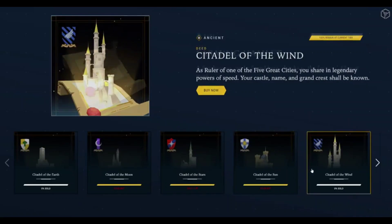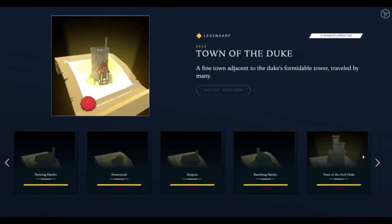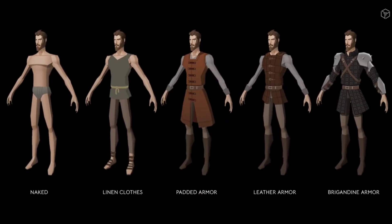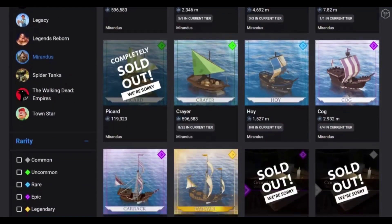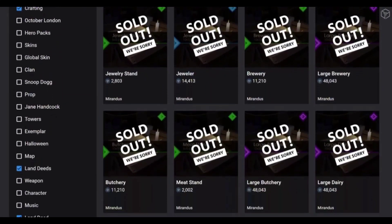Player ownership of in-game assets is a central mechanic, with players being able to hold land deeds which allow them to claim parts of the wilderness and set up holdfasts ranging from small farms to massive cities. In Mirandus, you decide who you will be and choose your own quest in the epic fight against evil.